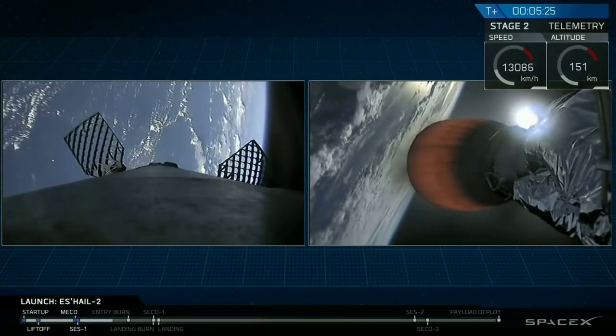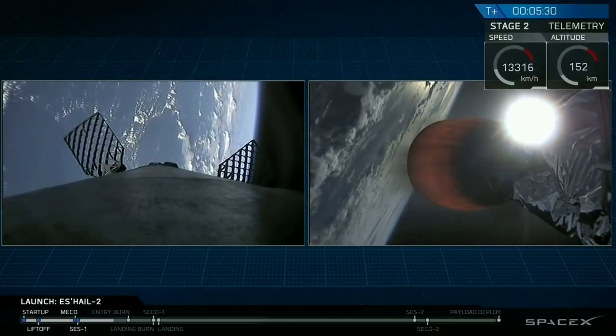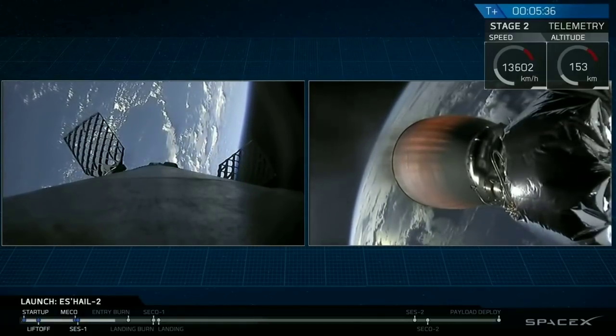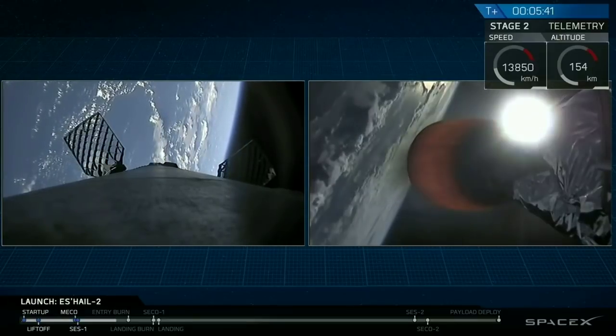If you're just tuning in, we've had successful ascent of the two stages. They have separated — second stage continuing on with S-HALE-2, and first stage is coming back. We're about a minute away from that re-entry burn to slow us down. That re-entry burn itself will last for about 20 seconds, reducing our velocity before we get into the density of the upper atmosphere.